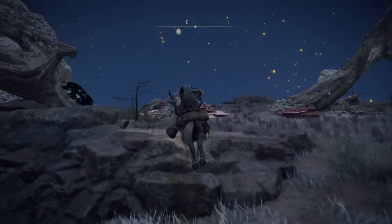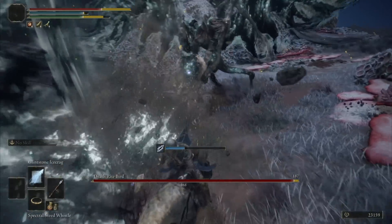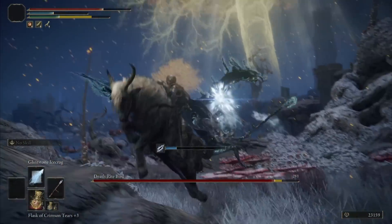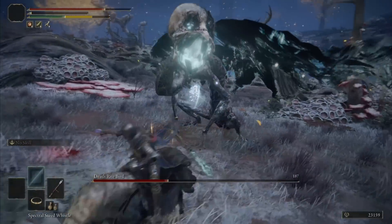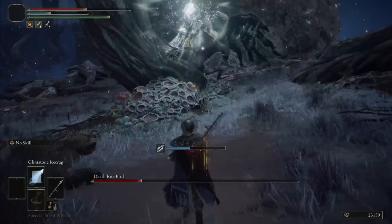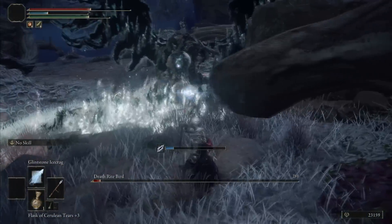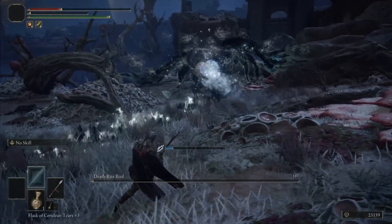It's been a while and I leveled up much more, so one last shot at the Death Rite Bird. This time I'm using Glintstone Icecrag fully on horseback — no arrows, nothing. The damage was okay, and the troll throwing magic pots actually helped me a lot. After more than four hours total, I finally beat it and acquired the Death's Poker. Definitely putting this one on the most hated bosses of all time.